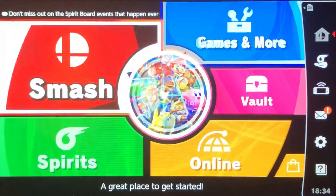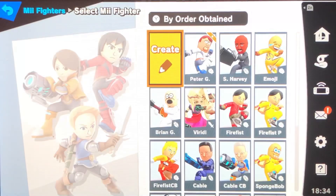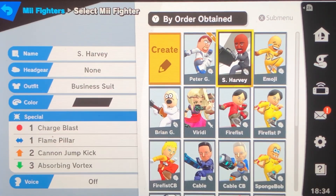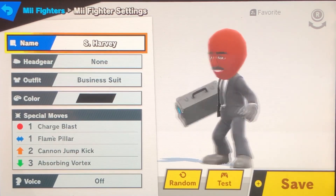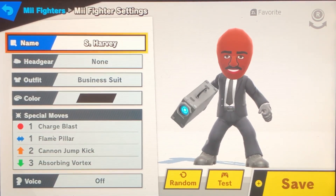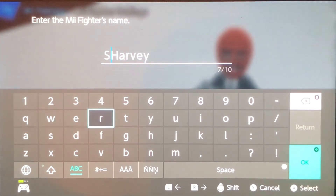Sorry about this, I did not realize I was playing a game earlier. Mew Fighters. And here is my Steve Harvey. I made him a Mew Gunner because I just like the outfit — the suit looks the most like him, I guess. This is a pretty awesome Mii, honestly. I named it S. Harvey because obviously you don't have enough space — or, maybe you actually do.